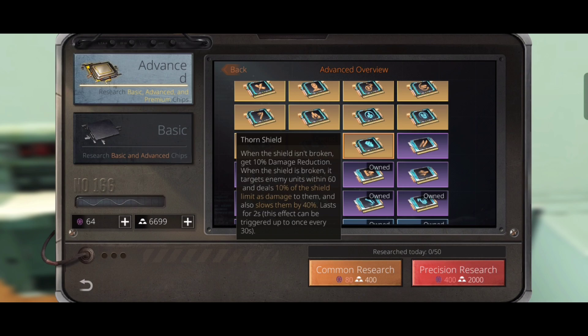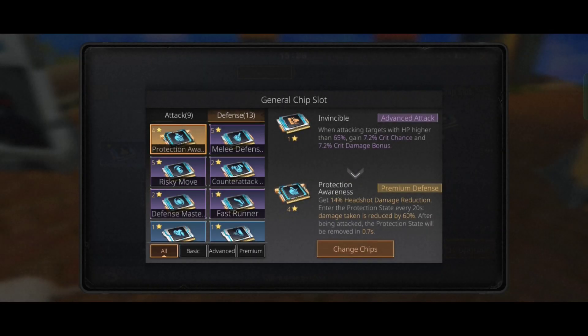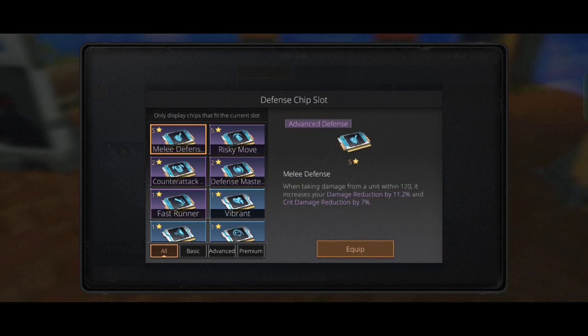Since I don't have those chips, I use Melee Defense and Risky Move instead. Melee Defense gives 11.2% damage reduction and 7% crit damage reduction when taking damage from a unit nearby. Risky Move will restore shield equal to 17.5% of the max shield and boost 1.9 armor points while you are seriously injured.